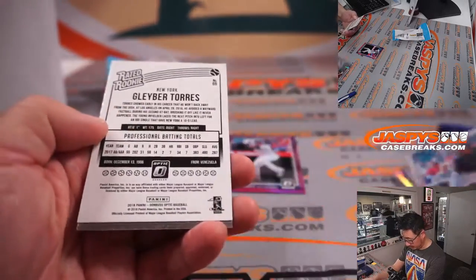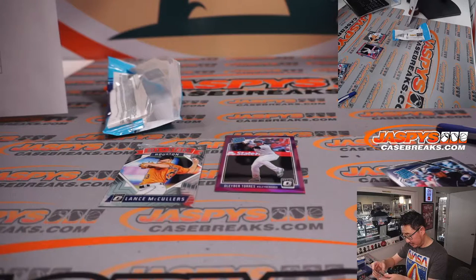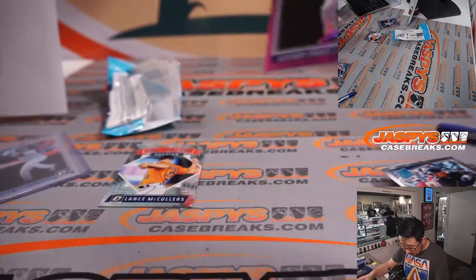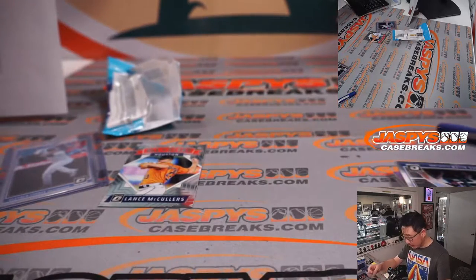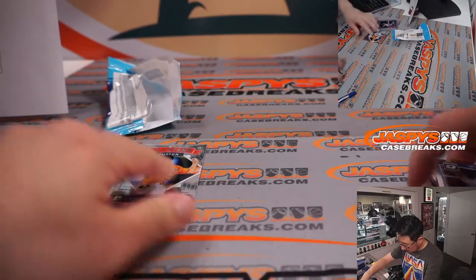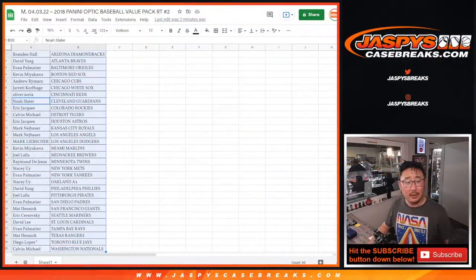And what do we have here? I thought that was going to be an autograph for a second, but a couple of Gleyber Torres rated rookie cards for the Yankees — that's going to go to Evan. I think that actually might be a variation right here. Usually it's the team name, but you've got a little hashtag there. Same with this purple parallel — little hashtag there as well. And then there's the all-stars, Lance McCullers in the back. Nothing too crazy there.